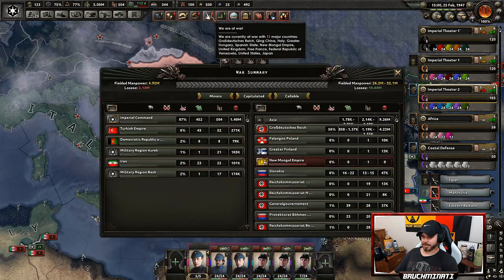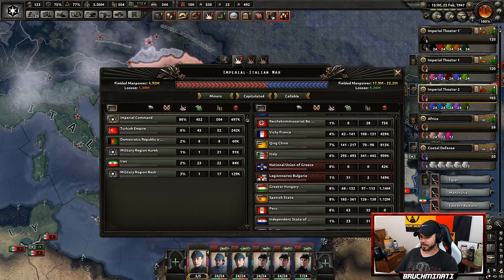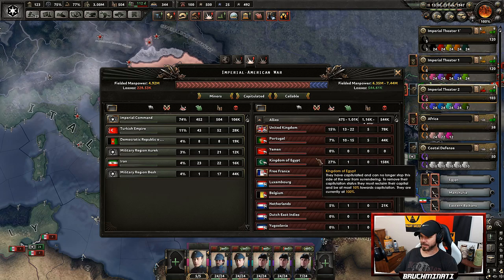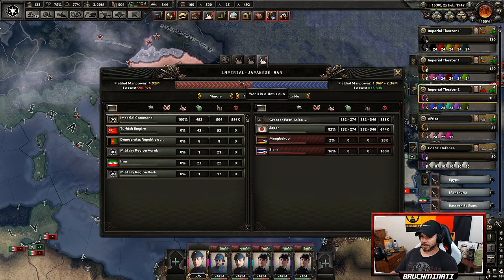Let's look at the individual wars — the Imperial-Italian War: 9 million casualties. That can't be right... well, they probably lost that in the Balkans. Imperial-American War — we really haven't done much with that. And we've got the Imperial-Japanese War, which we also haven't really done that much with.